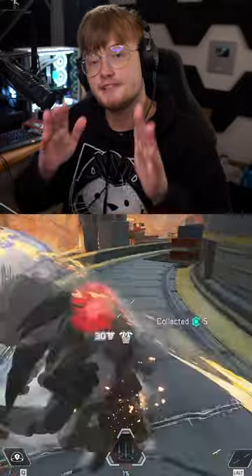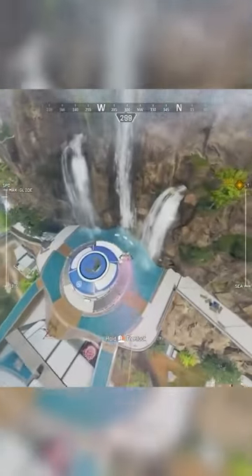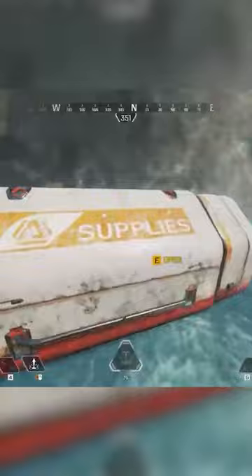Here are some things that they removed from Apex that you probably forgot about — this loot spot. These three bins under the waterfall on Olympus used to have high tier loot, almost guaranteeing a golden item or weapon every time you dropped there.